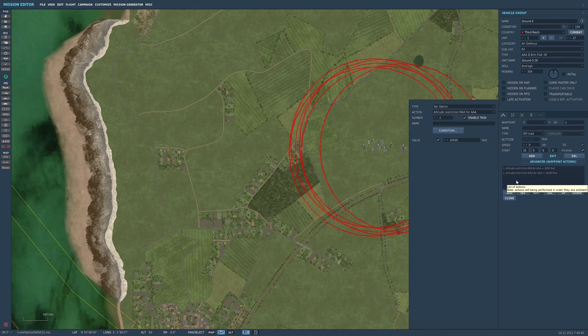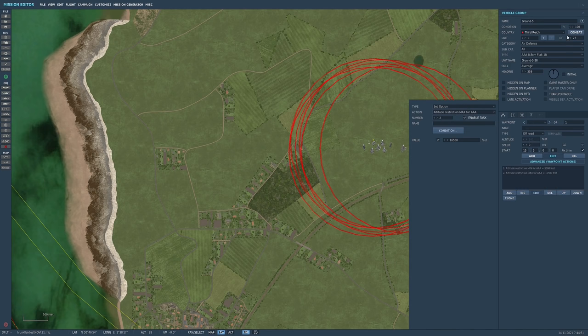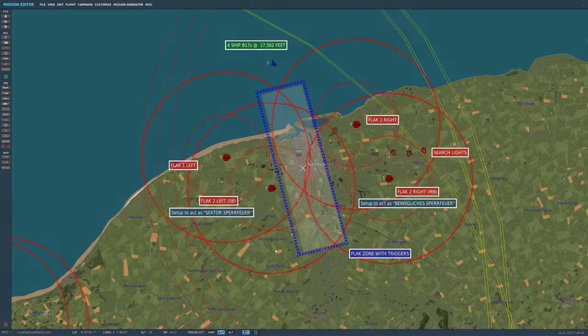So that's the latest addition. Let me show you how to set that up in SIM via the mission editor. As you can see here, I've set up a little scenario. We've got four-ship B-17s at 17,500 feet. I've set up a zone and I've set up various FLAC batteries.